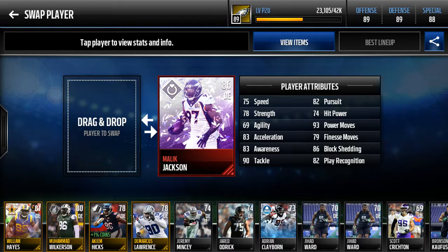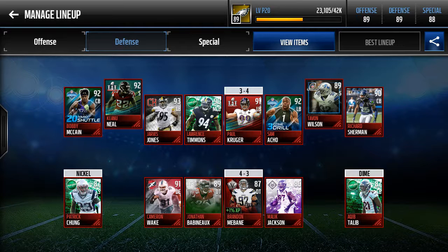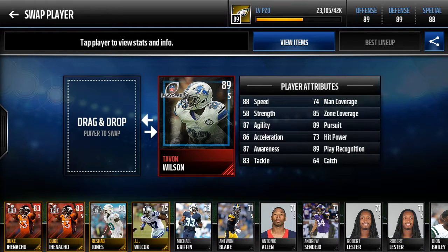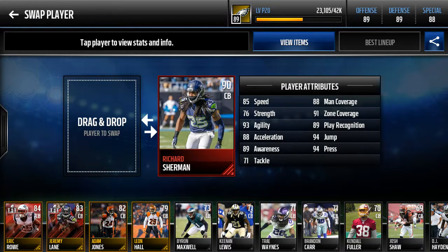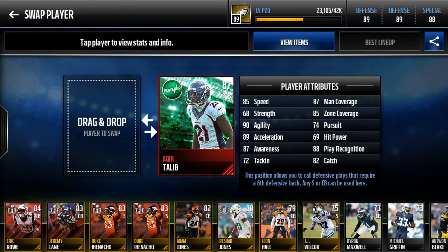Malik Jackson — power moves as well, just bulldoze right through. He's not flashy and does seem to be overmatched at times, but until we get a replacement, he'll do. Next is Tayvon Wilson — safety, zone coverage again. The secondary is built around zone coverage. He's a utility man; I like him when he can seal the edge on runs. Richard Sherman — really he's our coverage guy: 88 man, 89 zone. I like to do zone, and he's good at that.